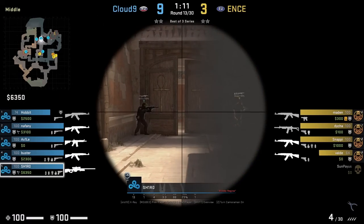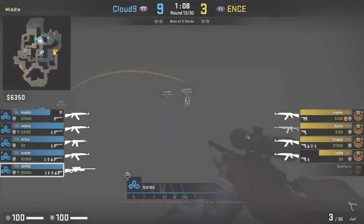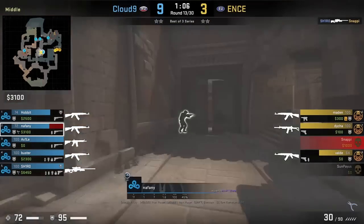Here is another mid setup you can run with your AWPer towards temple at mid while your rifler is behind the door.